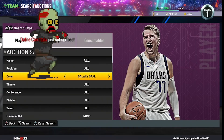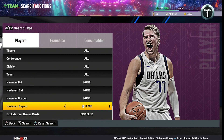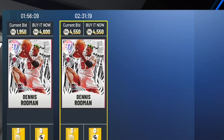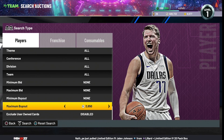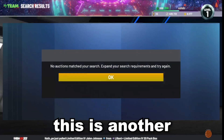The next filter is Galaxy Opal Lowest. Put the color to Galaxy Opal and find the cheapest Galaxy Opal card. The cheapest is going for around 4600 MT, so lower the maximum value down to about 3600 MT. Literally everything that pops up on this filter will be a snipe.